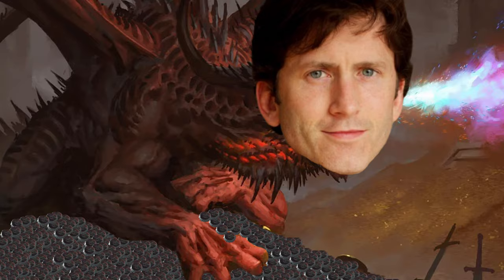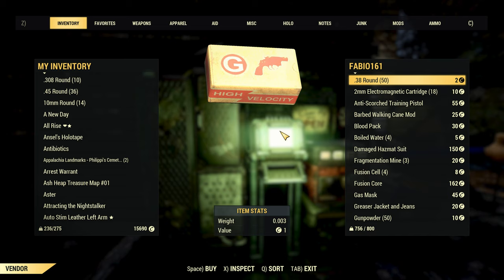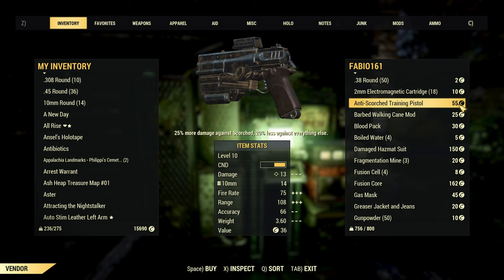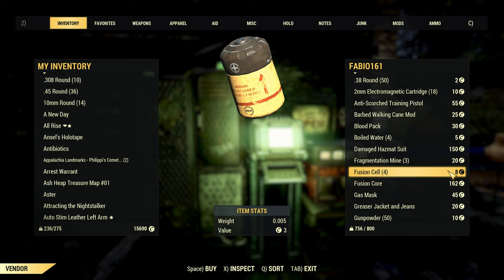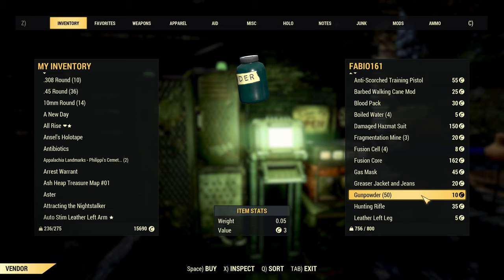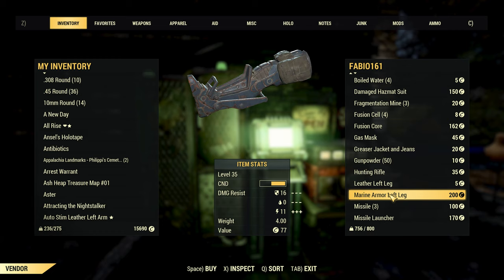With the fundamentals covered, we can now get onto the advice section, starting with what you want to sell. There's a simple rule: only sell items that are worth buying. Way too often I see players selling items that just aren't worth purchasing. Basic weapon and armour items almost always aren't worth selling, as the vast majority of players only use legendary items. Likewise, low level legendaries aren't going to be as desirable as max level items. The items I focus on selling are high-quality legendaries, plans and recipes, ammo, and junk.